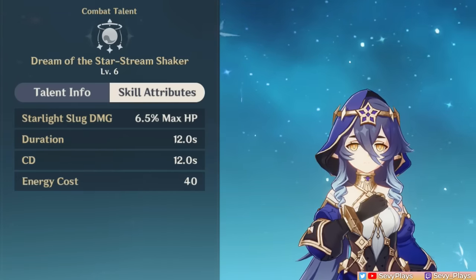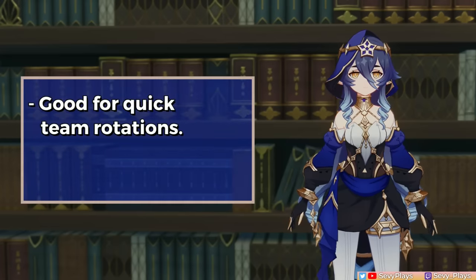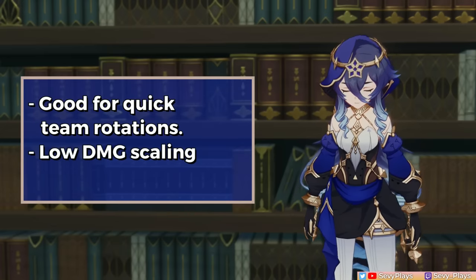Since its cooldown is quick, it also has a low 40-energy cost. Layla's short cooldowns make her quite good for quick team rotations. However, her skill and burst have relatively low damage scaling, giving the impression that they're not meant to really deal noteworthy damage.